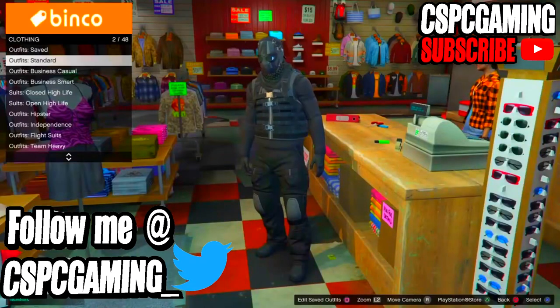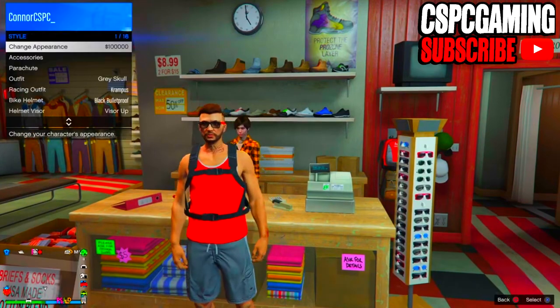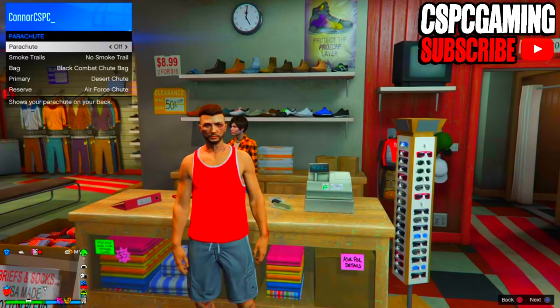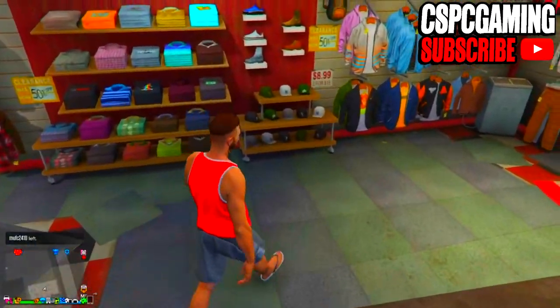The first thing we want to do to make this outfit is make our way down to any clothing store. As you can see in the gameplay, I'm just putting on a new outfit so we can start from scratch and I can show you guys what to put on. Once you're at the clothing store, make your way over to the hat section.